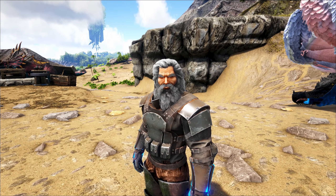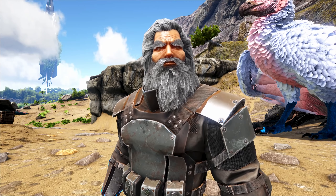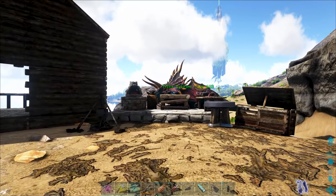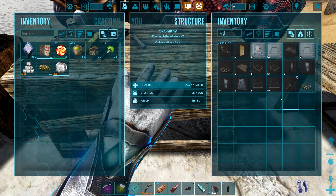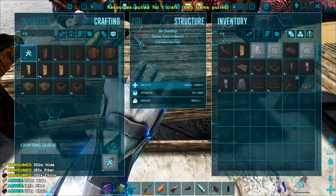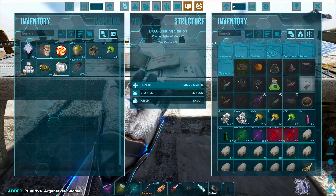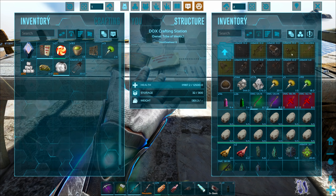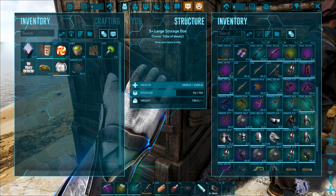Oh dear, it just crossed my mind — do I actually need a special saddle to ride this? Because if I do, I might be unprepared. Okay, it seems there's only one certain type of Argentavis saddle available to be crafted, so I'm just gonna hope that's the one. Also, I always forget where to actually craft items — this one's crafted in my own inventory, not inside my smithy. Wait, we've actually got special saddles in here? No, I guess we don't.